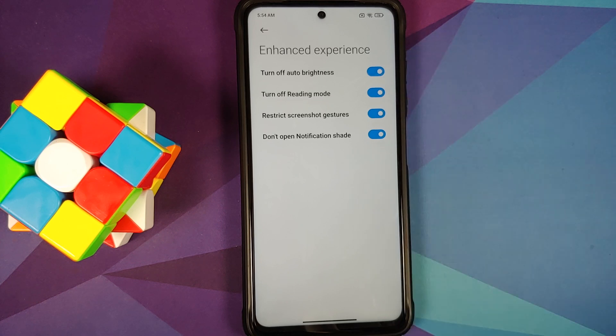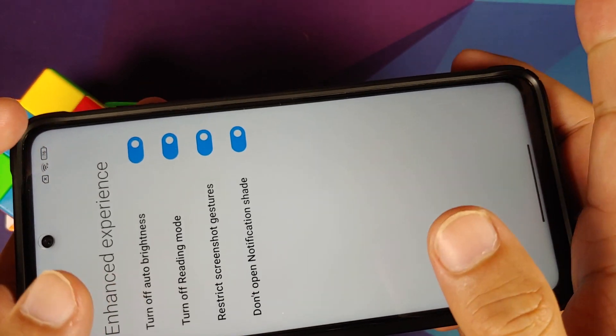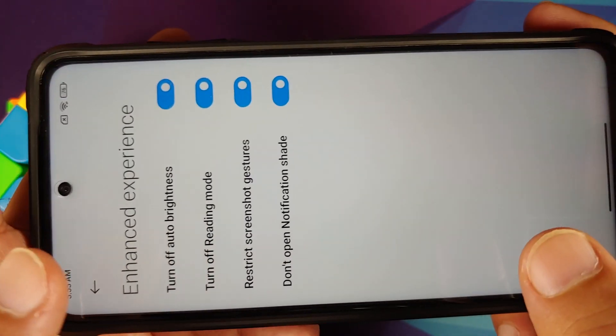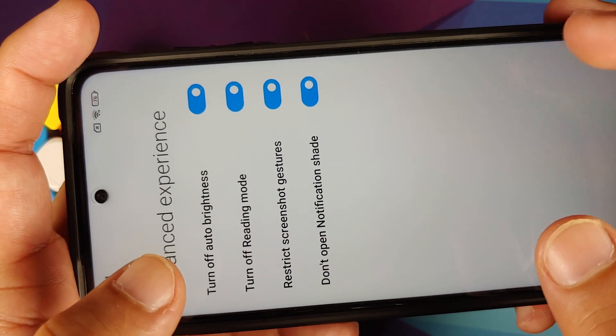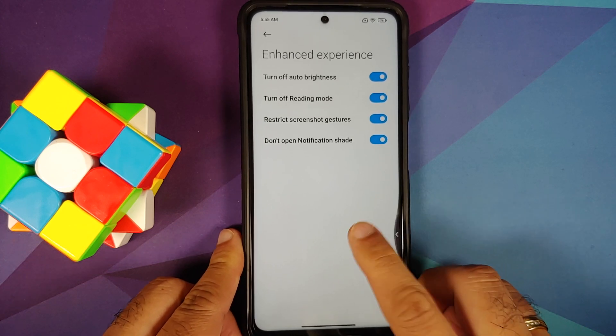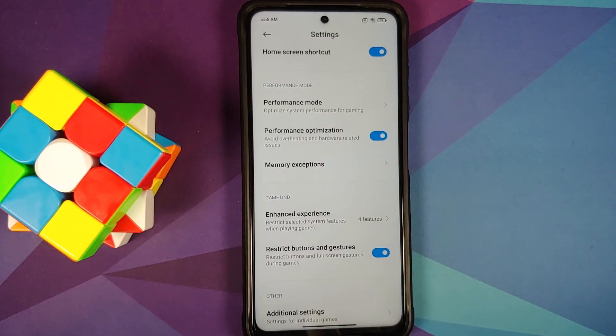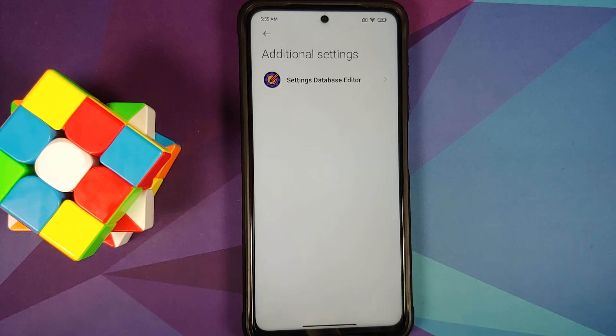Under Enhanced Experience, I prefer to keep all toggles enabled. You don't want brightness to go low while gaming, don't want reading mode enabled. For gestures, these are super useful if you're playing with a claw setup — a three-finger screenshot won't get accidentally activated, and swiping down for a reload won't trigger the notification shade. Also make sure to restrict buttons and gestures so you don't accidentally go to your home screen in the middle of a close battle.